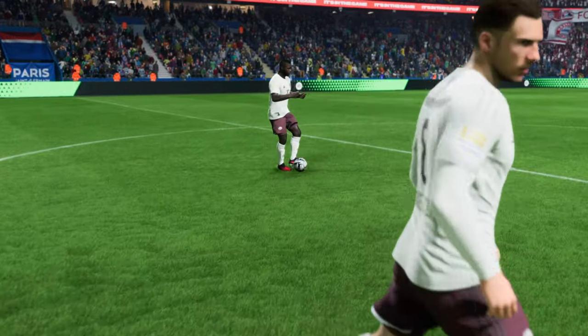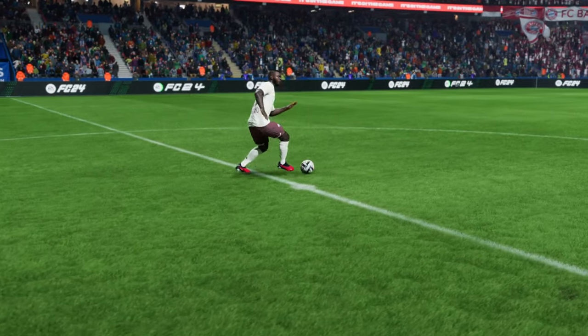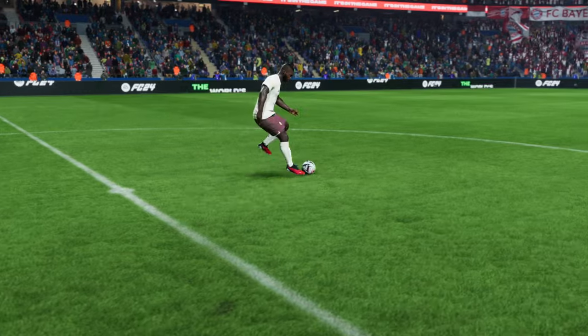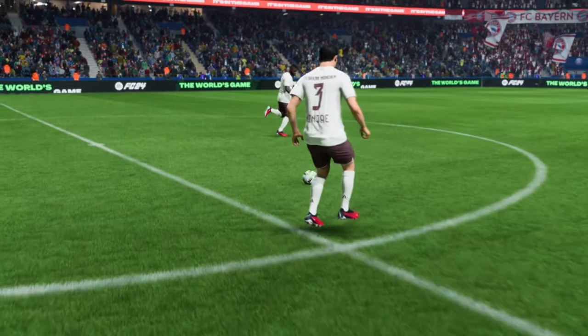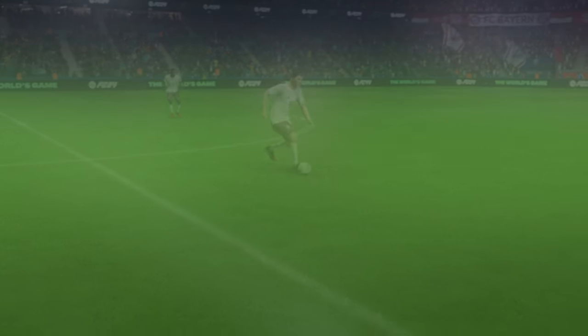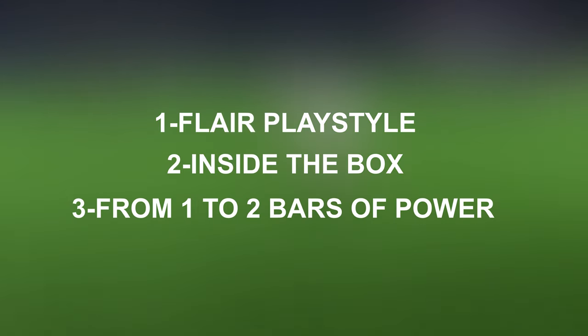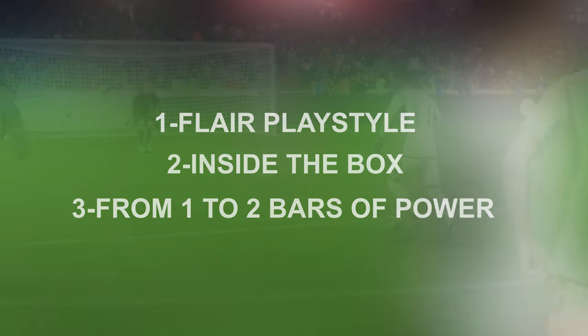Most of you are here for the flare shots and skill shots, so let's move on to how to perform every single flare shot in EAFC 24. Before we jump in, there are some rules you should follow so your player will 100% perform a flare shot. First, use a player that has the flare playstyle. Second, your player should be inside the box. Third, don't put too much power on the shot — just 1 to 2 bars — because if you put too much power, your player will go for an outside foot shot.